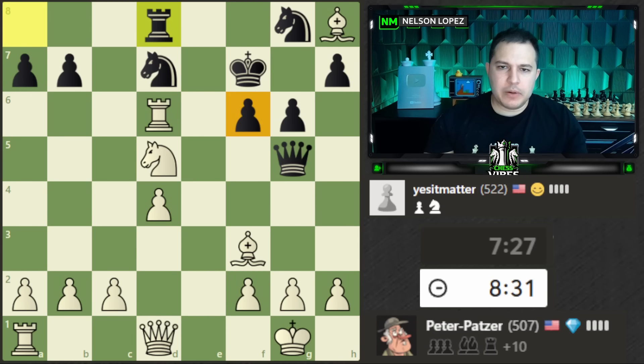Let's count: one, two, three, four defenders — we have three attackers. But look carefully: this knight can't actually move. If I take here, this knight has to capture, then we take again, and if the queen takes I'm happy because I'm getting a queen. So even though it doesn't look like it, we actually can take. Maybe take with the knight first so I can follow up with the bishop, which forks these guys. We'll go ahead and take with the knight.